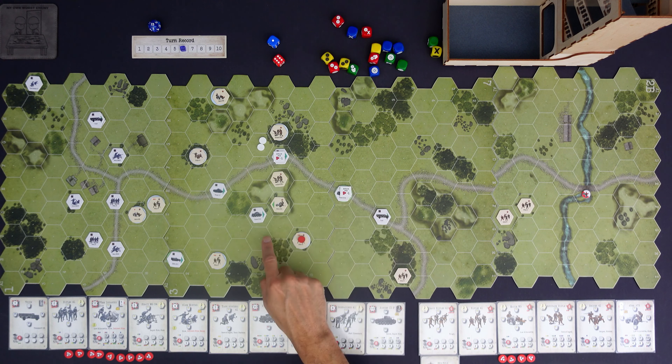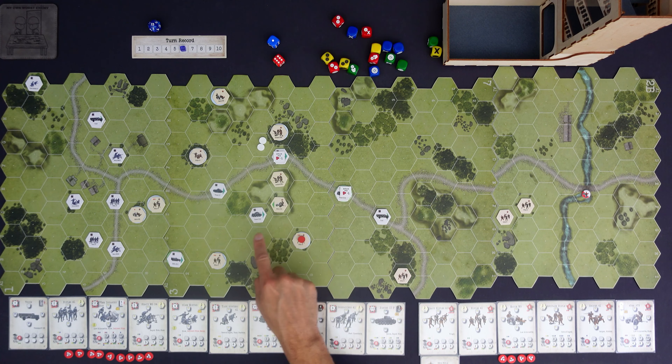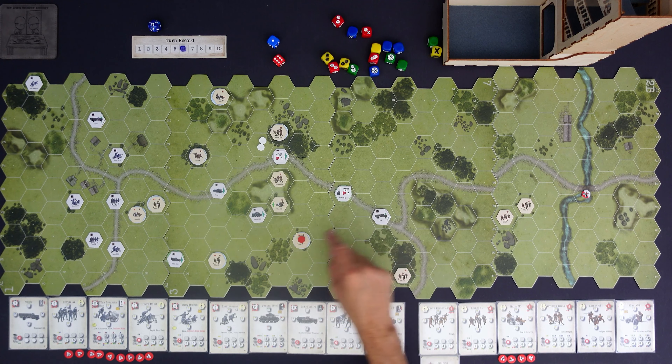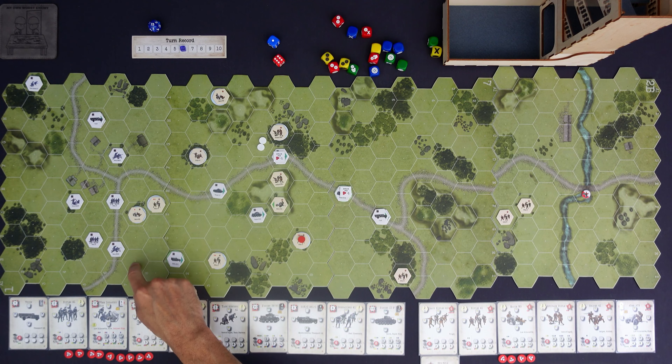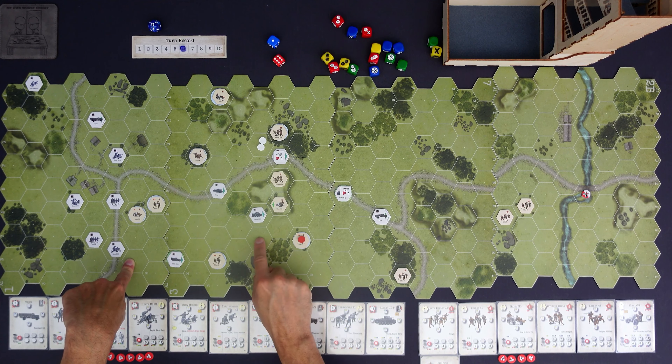Before we start turn six, two housekeeping things were called out in the last video. One was that I did a fast action with these two Russian rifles units. I couldn't do that because they had already conducted a fast action in the prior turn - you can't conduct two fast actions back to back. So I'm going to move each one of these units back one space. When you do a fast move you move three instead of the regular two, so these attack die minus-ones will come off because it's just a normal move for those units.